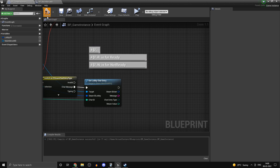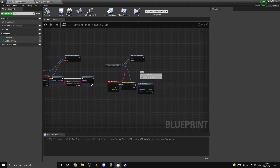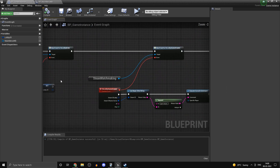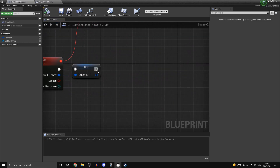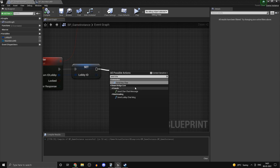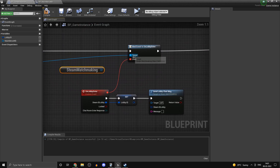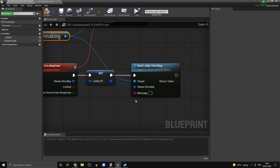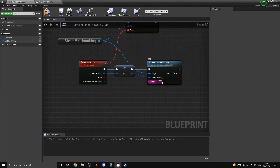By default everything is going to be not ready. The way we handle that is on Lobby Enter we send a chat message. So on Lobby Enter, make a little space and add Send Lobby Chat Message. The target is Steam Matchmaking again — copy that over. The lobby ID goes in, and for the message we type in our not-ready message, so when we enter the lobby we are not ready by default.